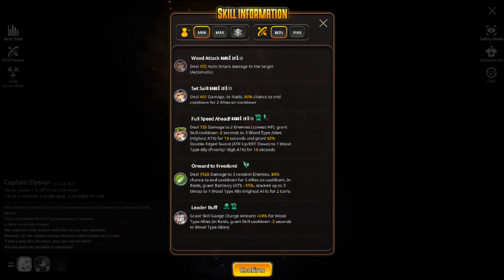As for the drive skill, Onward to Freedom, dealing 1928 damage to 3 random enemies, an 80% chance to end cooldown for 5 allies on cooldown. In raids, grants battle cry attack plus 55% stacked up to 3 times to 1 wood type ally with highest attack for 2 turns. As for the leader buff, grants skill gauge charge amounts plus 20% for wood type allies, and in raids grants skill cooldown minus 2 seconds to wood type allies.